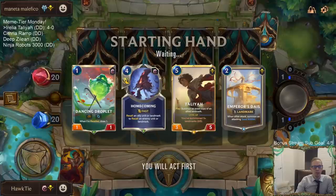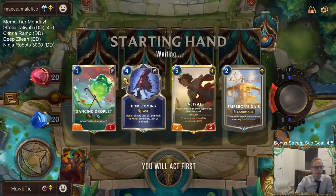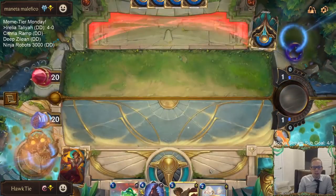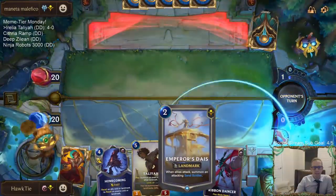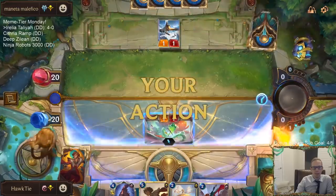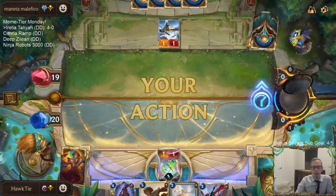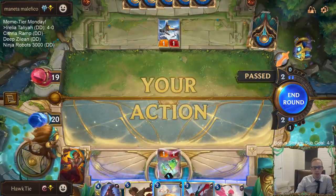I love the Homecoming with the Droplet especially in this kind of matchup — they have big overwhelm stuff. Battle Fury as long as it's not on a unit with Spell Shield, you know, Homecoming can be really nice. We got Talia and we can copy the Emperor's Dais. We've had the attack token round one quite a bit in these games and that's really nice for attacking.